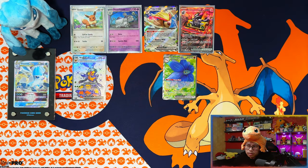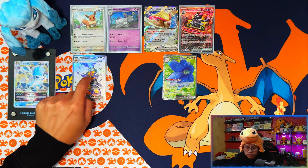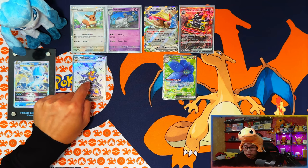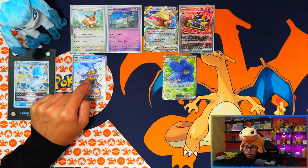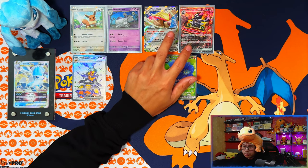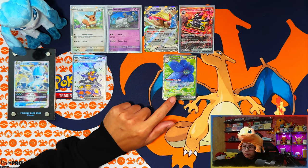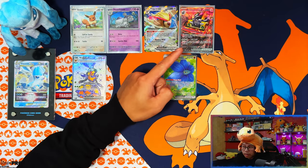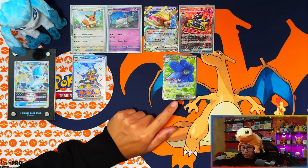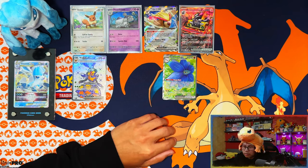So four hits from 12 packs — not too bad. We pulled two full arts, an EX, and a SIR. The Eevee packs: the first blister was a dud, the second gave me a Vespiquen EX full art — not bad from three packs. From the Houndstone blisters, I pulled two hits in one blister and Glimora in the other. This wasn't as disappointing as I thought it would be.